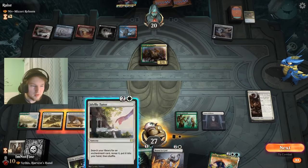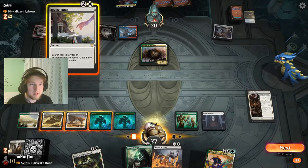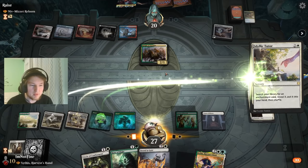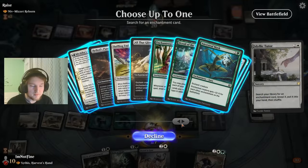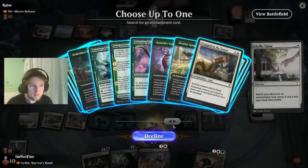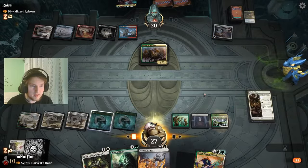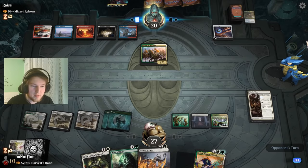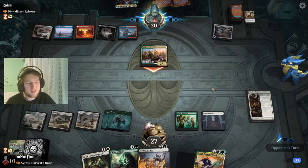Scythus — I want to get a draw engine, but at the same time something that wins me the game. They already used their Night of Autumn. A draw engine does win me the game. Getting a Sterling Grove here is pretty great — next turn I can play Scythus into Rune of Might on the land. Season of Growth plus Sterling Grove is obviously not bad. They didn't like that card whatsoever — if I had one more mana, that would've obviously been great.